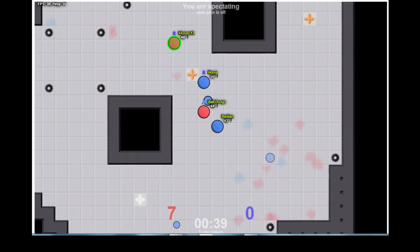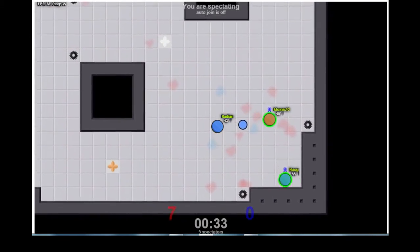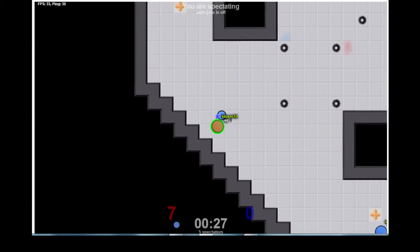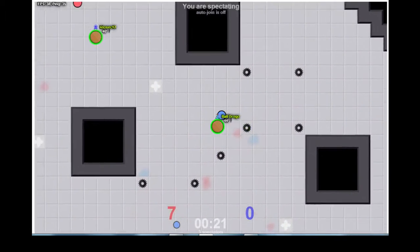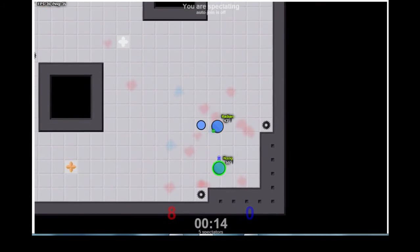Looks like the red team have stopped going for those special caps and are just getting as many as they can with the last 35 seconds of the game to go. Hoog and Klosek both with Tag Pros. Klosek just manages to get away with some very quick thinking, but Hoog tries to cut him off and manages very nicely using those boosts. There have been a lot of those and people have been using them very nicely all game.